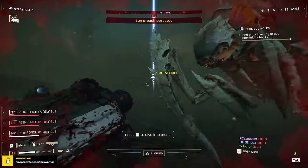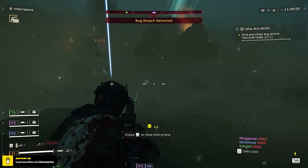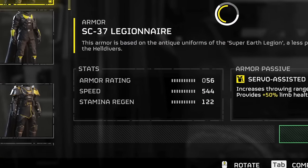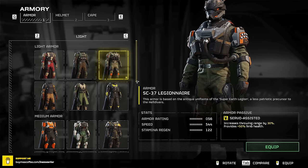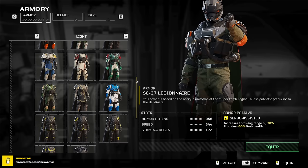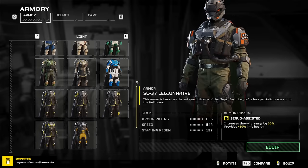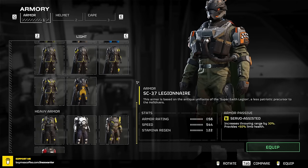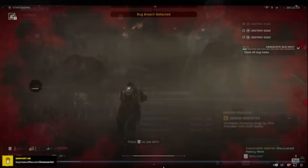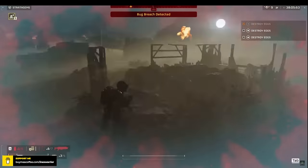Every mission, even on Helldive difficulty, we complete all the primary, secondary, and optional objectives with this build. Before we talk about stratagems and weapons, let's quickly talk about armor. As of this moment, everyone knows the armor stats are bugged — they're all basically giving you the same damage resistance as light armor, so there's no point using heavy or medium armors as they'll just cap your movement speed. However, the passive could be a reason to use those armors, but the light armor will give you the same or even better passives.